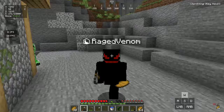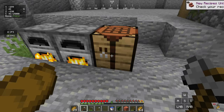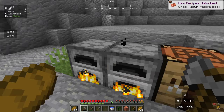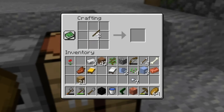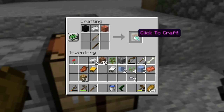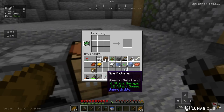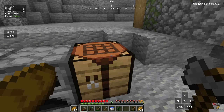We have 10 copper ingots now. We turn all those copper ingots into a copper block, and also craft a coal block. Inside the crafting table: two sticks, one iron ingot in the middle, one block of copper on the right, one block of coal on the left — click to craft and we get an OP pickaxe! It looks sick and sounds sick.